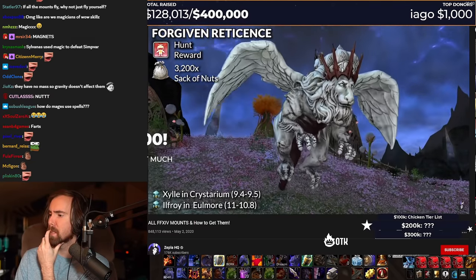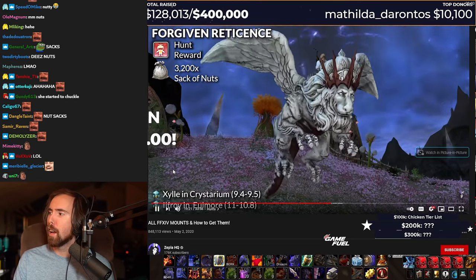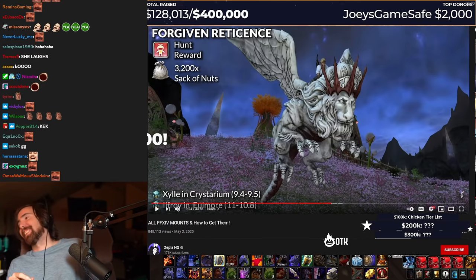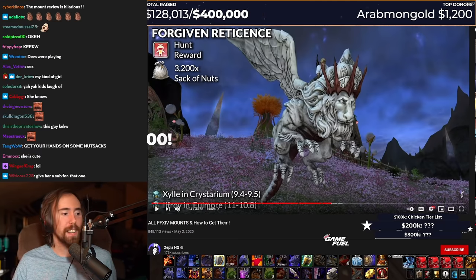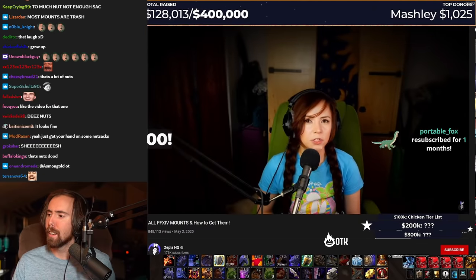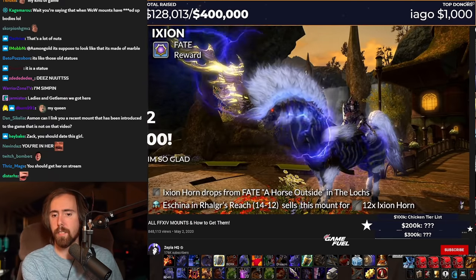Wait, did she say nut sacks? Nut sacks by killing — alright. You can get your hands on some nut sacks. Sort of related to hunts are special fates that are big bosses that appear very rarely. You can also track these through the Centurio Hunt Discord server. Ixion is a mount purchased with 12 Ixion horns. The horns are obtained from the rare fate, A Horse Outside in the Lochs.